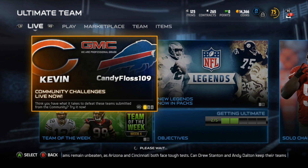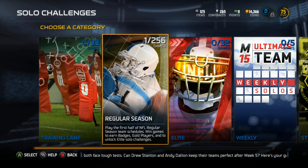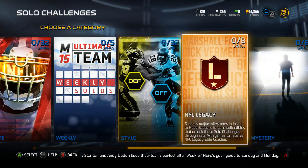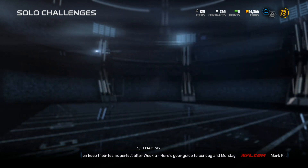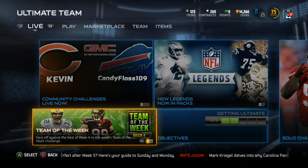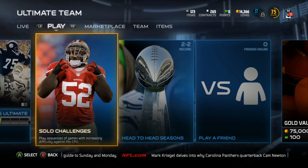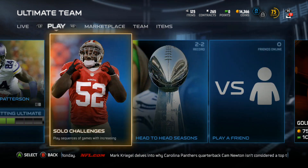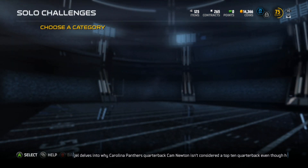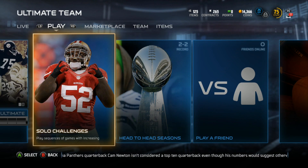The only way to get better in Madden Ultimate Team is to do some challenges — community challenges, training camp, regular season, elite, weekly. You sometimes get good cards out of these. The best way to get better is by doing them, and you can do a whole bunch of solo challenges and you'll gain skill hopefully.